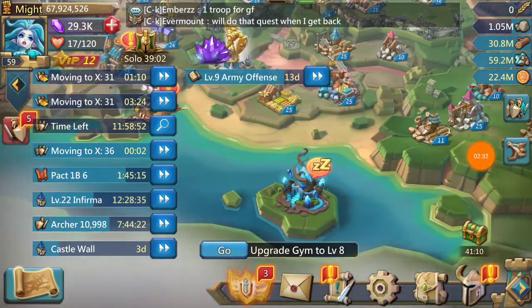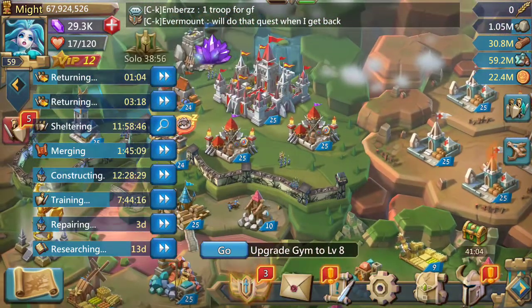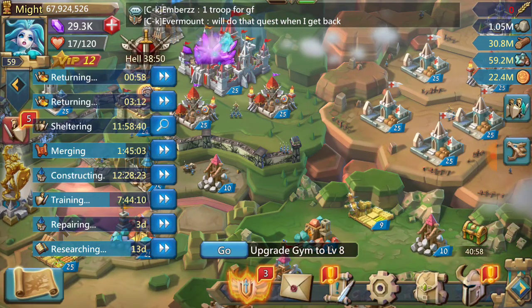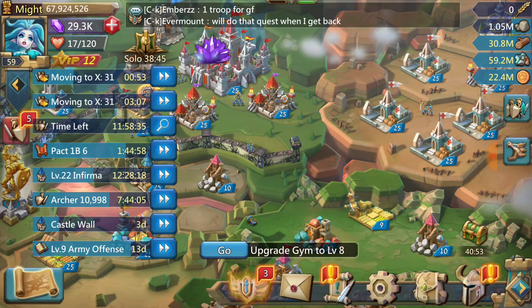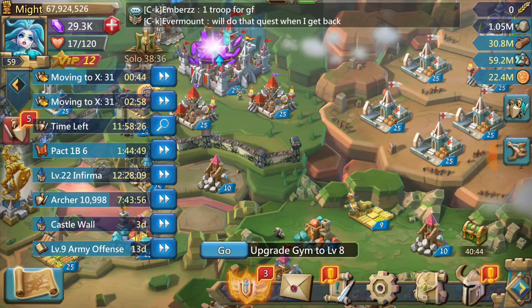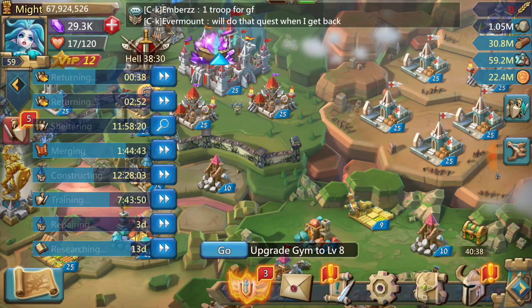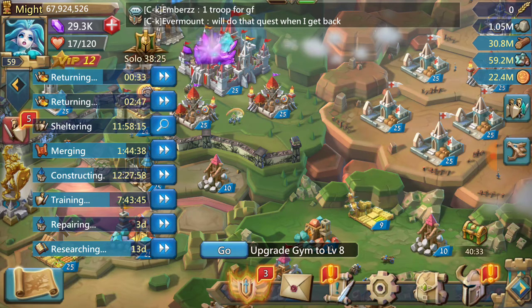I'm going to throw in one clip at the end here. It was a garrison attack on one of my lower guildmates. Some 30 million guy had ported into our hive. I kind of mistimed the recording but I got the aftermath of my troops coming back. Basically what I did was I sent a garrison with my leader over to — it was like a two million might guy — one of her banks or alternate accounts. I sent the march over and basically wiped out their attack.